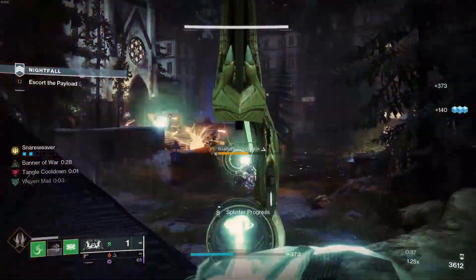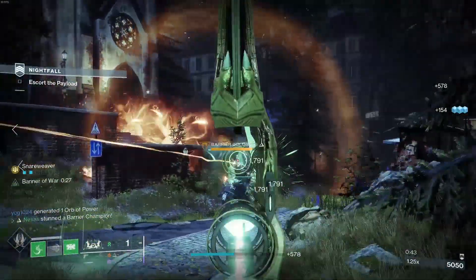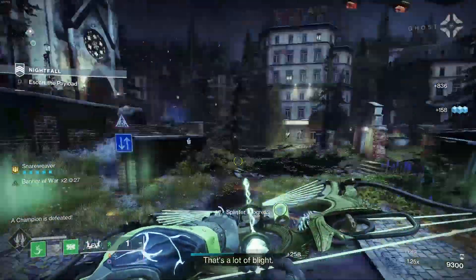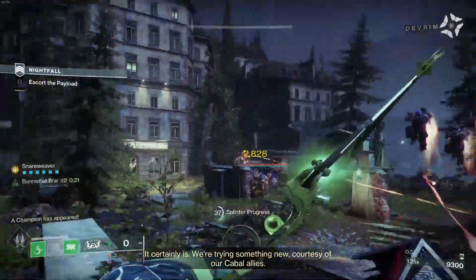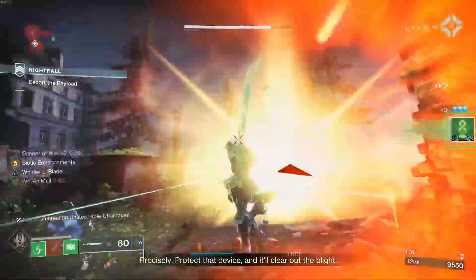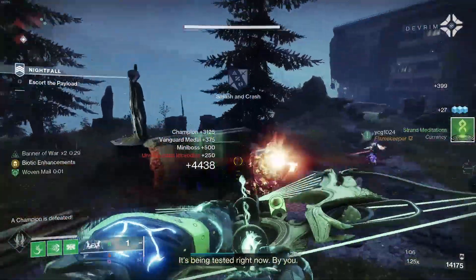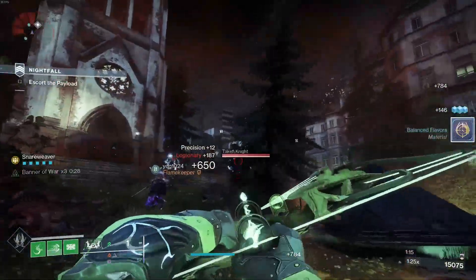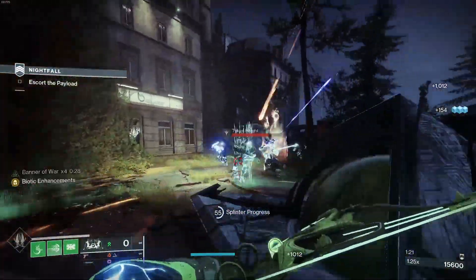It will be great against Barrier Champions too. Getting headshots in PvE will give you one charge, and being able to spam out shots is really handy. There's an Unstoppable here — let's do something like this. I've got the unstoppable bow mod going, so you can deal with Unstoppable Champions. Bows are Unstoppable this season, so you might not even need to use the Snare Weaver for that, but you can see it's going to be really nice for controlling adds.